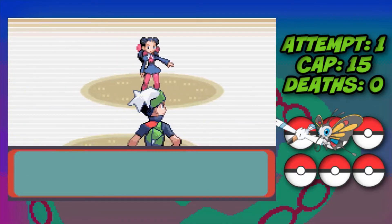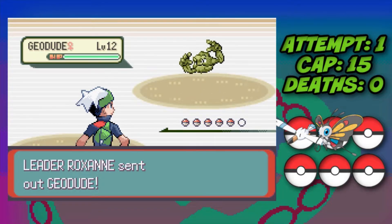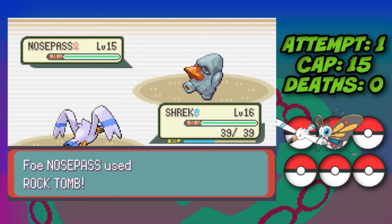We head into Roxanne, which is going to be very difficult because we've only got two eligible Pokemon right now and they're both weak to Rock — one is four times weak to Rock as well. We take down the Geodudes pretty easily with Water Gun, one shot each. Then against Nosepass I start with a Growl, but it hits back with Rock Tomb which does insane damage.